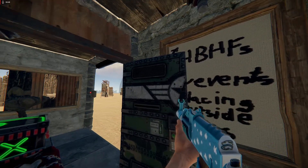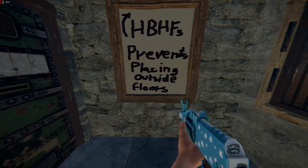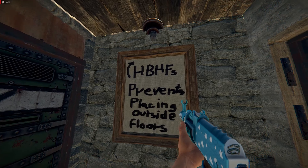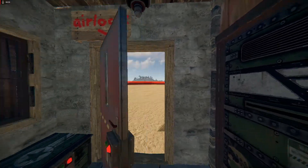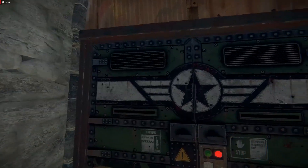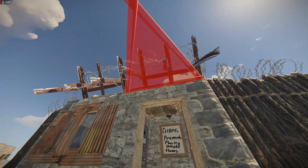These are HBHF sensors. Basically these ones can prevent placing outside floors. I also have them here, here, and here — four in total — so you cannot place any external floors around the gatehouse.